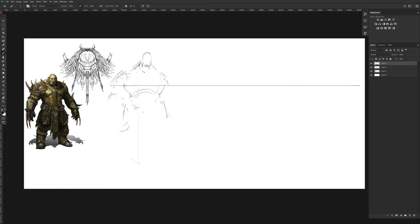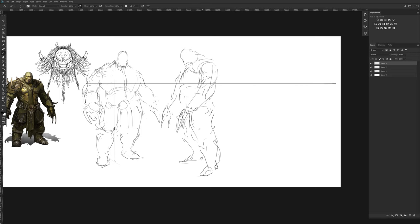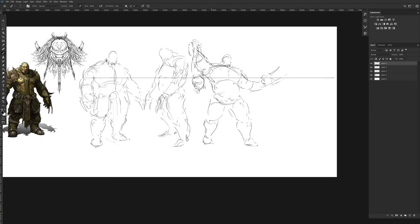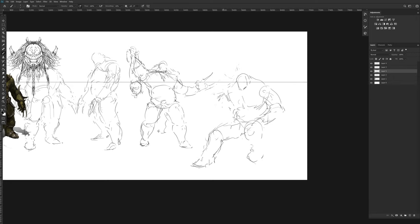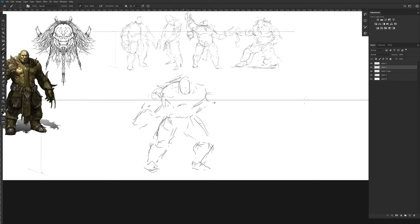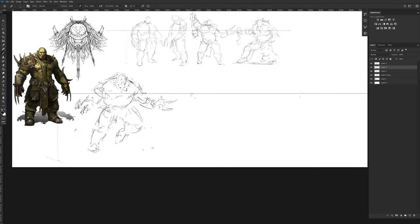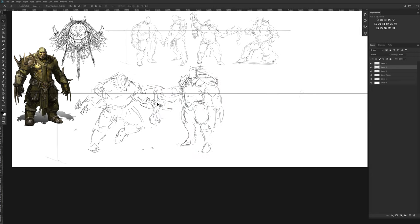I'm just sketching some poses to see what will fit best. Recently when I started doing some paintings, I was kinda missing the traditional drawing aspect of everything — all the digital work was kinda boring to me. So I tried doing some illustrations where I designed everything digitally, then made the traditional drawing, then scanned it and just basically painted all over it. It was really interesting — combining these two worlds was really fun and I really enjoyed this process.